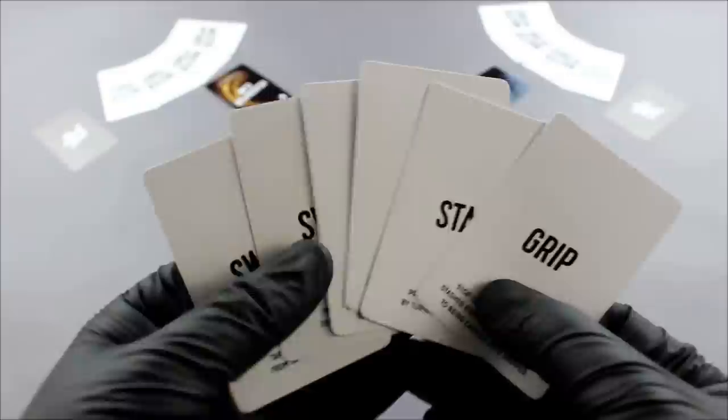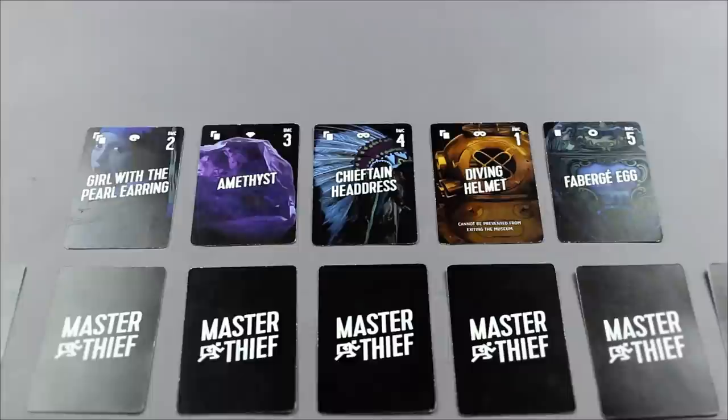Once you have finished your turn, you must discard down to four action cards and the carrying limit of five items if necessary. Stashed items are unlimited at all times. Now either announce that your turn has ended, or choose to leave the museum by flipping over your calling card.